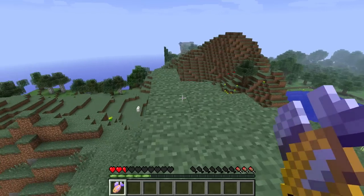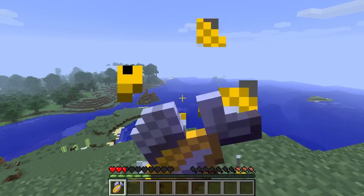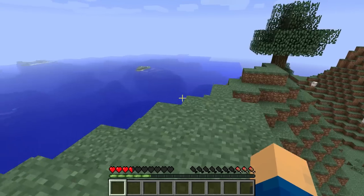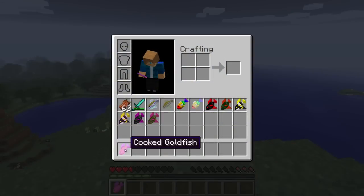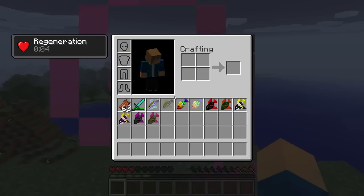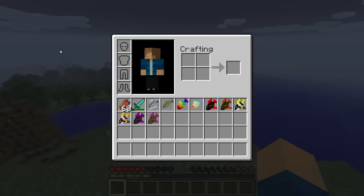The next fish we're going to take a look at is the goldfish. Now both of these, whether cooked or raw, heal nothing. The only properties these have are regeneration, similar to a regeneration potion. The raw one heals for about five seconds approximately and the cooked one heals for about ten seconds. So that's pretty awesome — and they're pink when cooked.